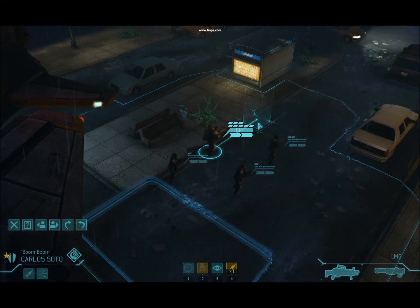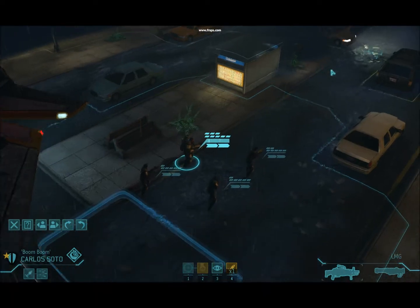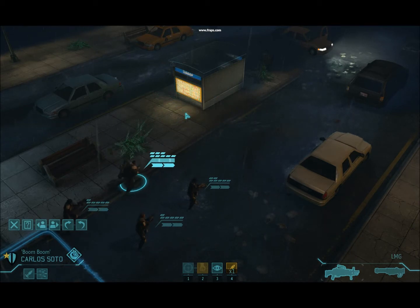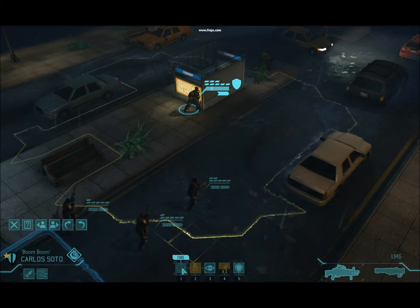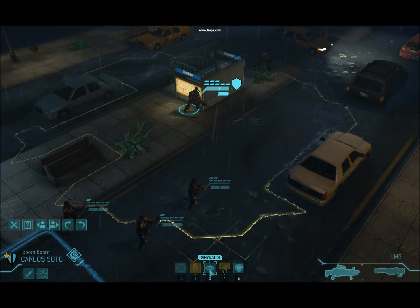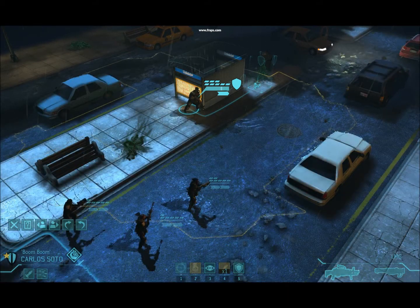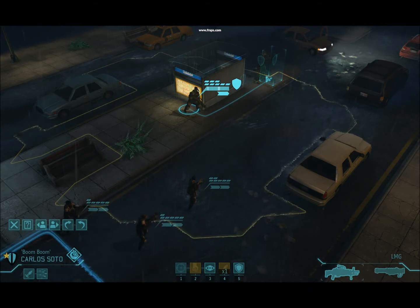This is the beginning of the turn. The blue area depicts a movement turn that you would use to go into cover. I've moved him there and I still have the option to shoot. If there was an enemy in sight I can shoot him, or I can put him into Overwatch. Overwatch means he'll shoot at enemies that come within sight during the enemy's turn. Or I can choose to not put him in Overwatch and move him up.